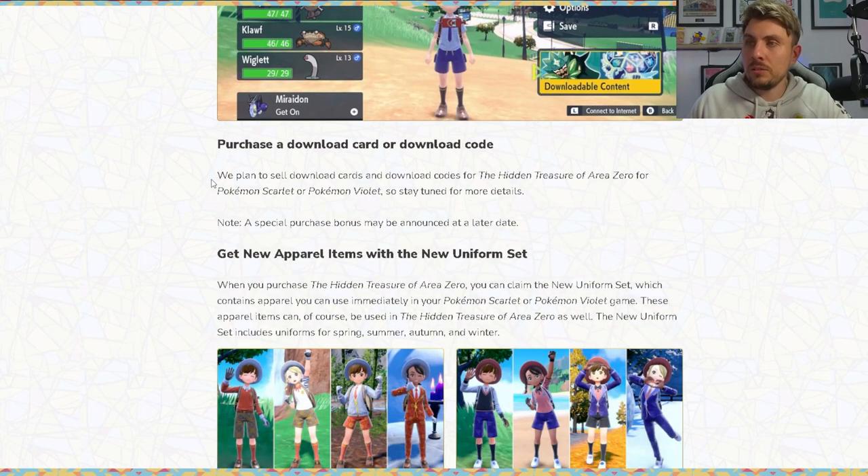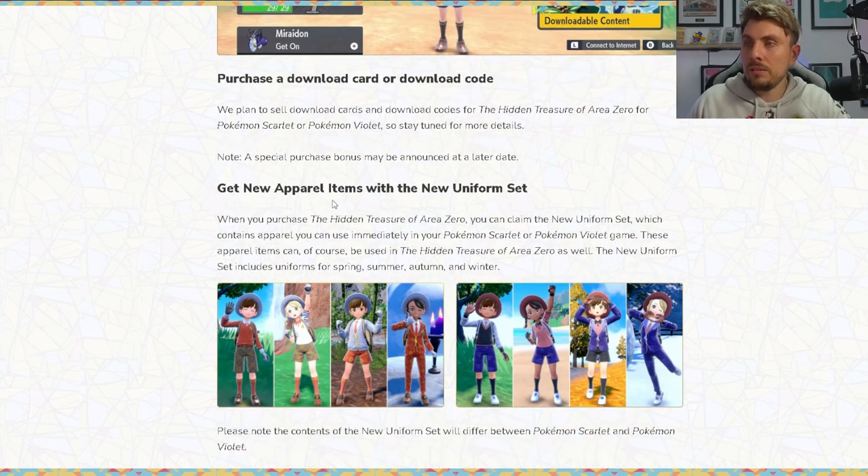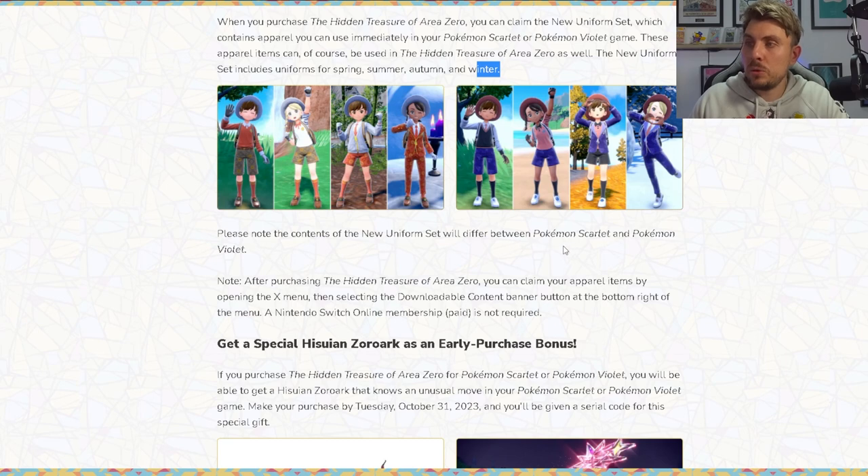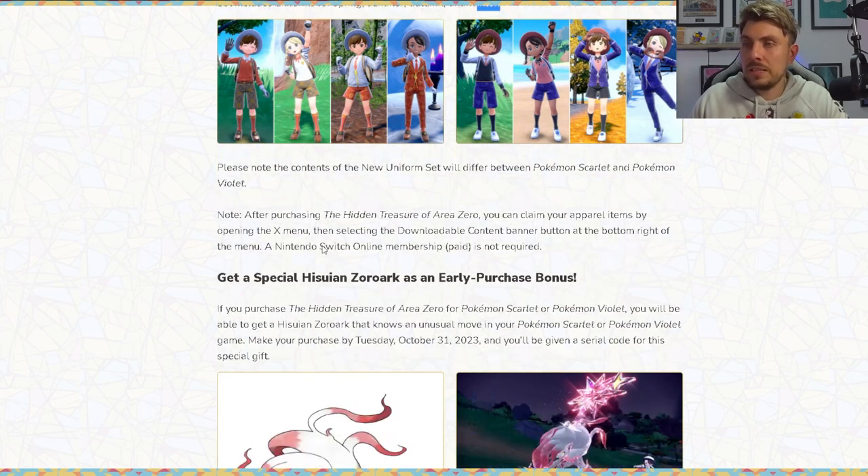Download cards and download codes for the Hidden Treasures of Area Zero will also be available — stay tuned for more details. When you purchase the Hidden Treasures of Area Zero, you can claim a new uniform set with apparel you can use immediately, including uniforms for Spring, Summer, Autumn, and Winter. Note that the contents of the uniform set will differ between Pokemon Scarlet and Pokemon Violet.